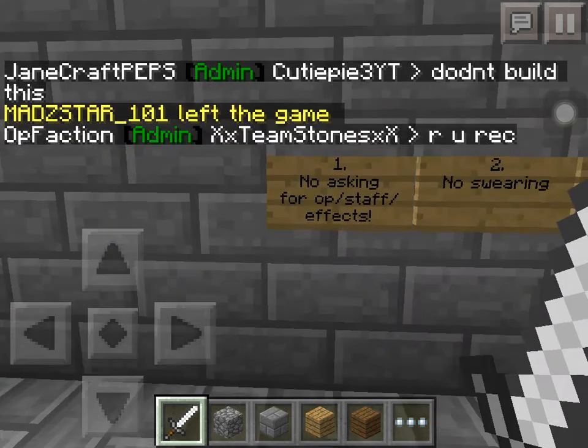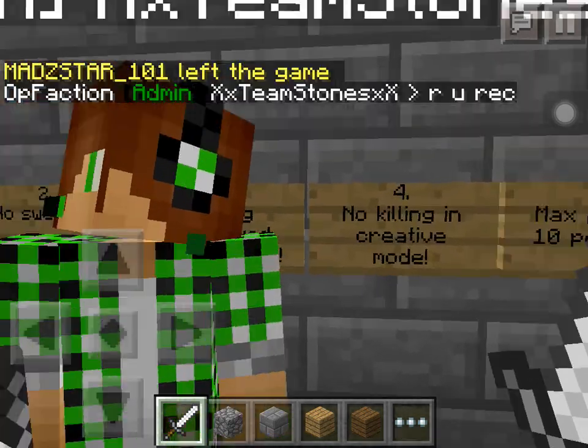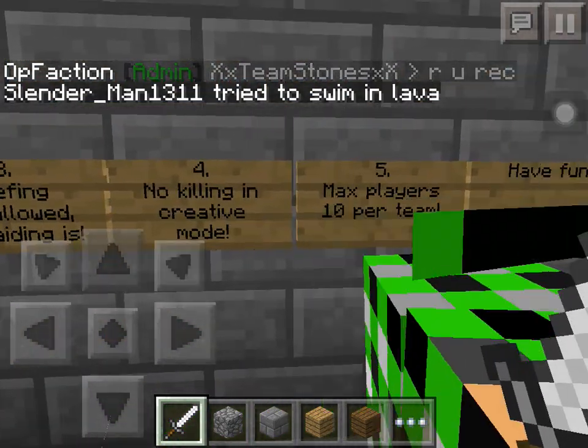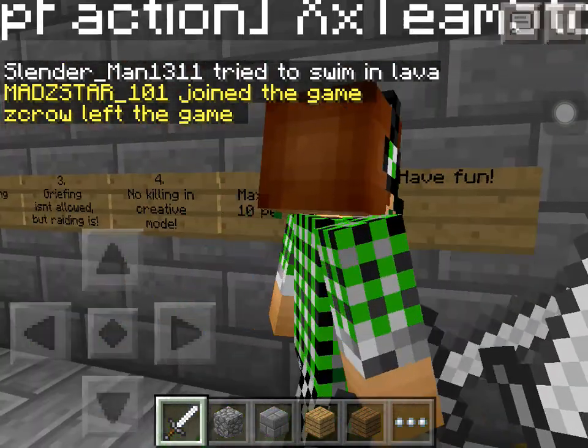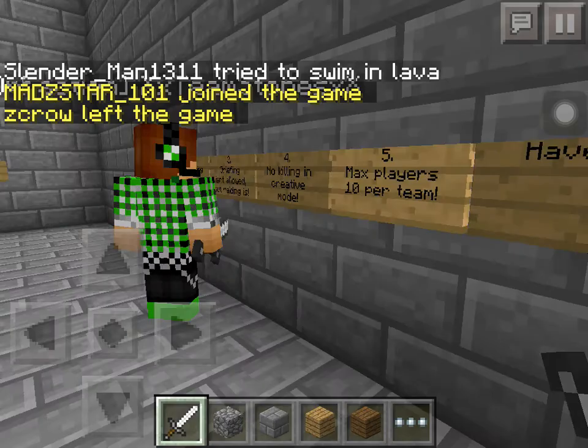These are the rules: 1. No asking for items, stars, or effects. 2. No swearing. 3. Griefing is not allowed, but raiding is. 4. No killing in creative mode. 5. Max players 10 per team. Have fun.